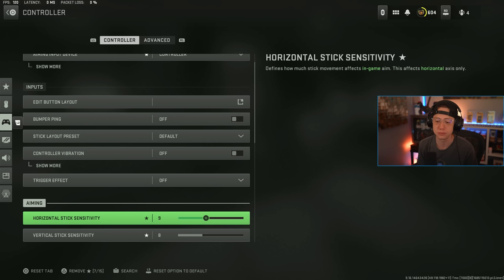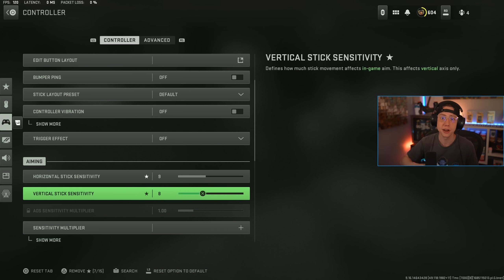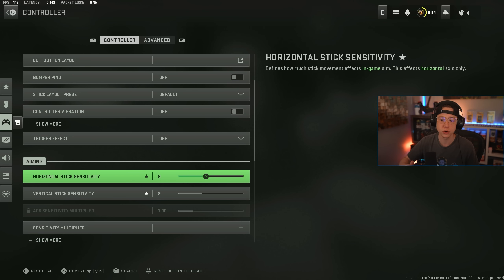Sensitivity is a huge thing and somewhat preference-based, but there are some guidelines. I'd never recommend going too low — around 3 or 4 — or too high — really above 14 or 15. I play on 9-8 and I stagger my horizontal and vertical. Vertical you don't need as much because it's easier to control, whereas horizontal you're always snapping left and right. Most pro players play anywhere from 5 to 10.